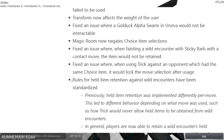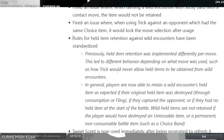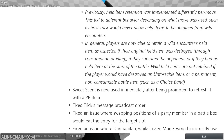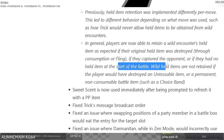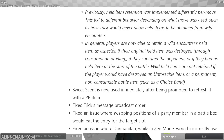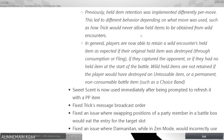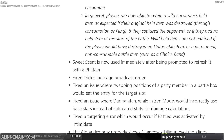Magic room now negates choice item selections. Rules for held item retention against wild encounters have been standardized — previously held item retention was implemented differently per move, such as how trick would never allow held items to be obtained from wild encounters. Now players are able to retain a wild encounter's held item if their original held item was destroyed through consumption or fling, if they captured the opponent, or if they had no held item at the start of the battle.